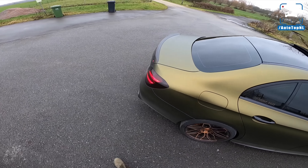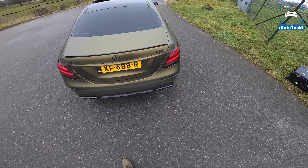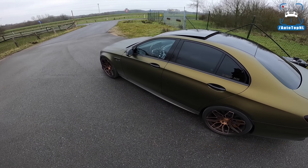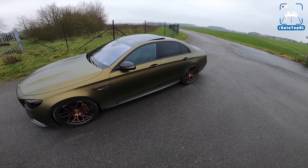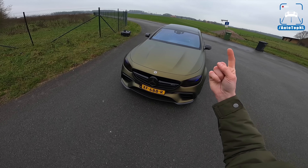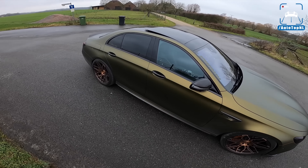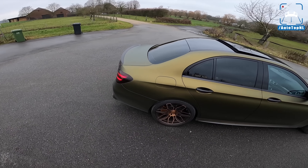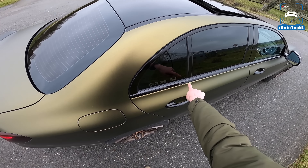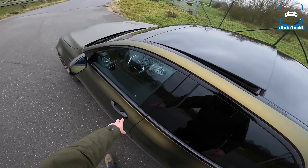Behind those are carbon ceramic brakes by AMG. Carbon fiber mirror caps, carbon fiber side skirts, carbon fiber spoiler, and a very cool E63 S badge. The exhaust is stock, but it does start with the valves open. This is quite an extreme car, looks-wise, but you guys can rate it in the top right corner from one to five — let us know what you think and elaborate in the comments. You can also follow the owner, 700 horsepower underscore E63S, on Instagram.